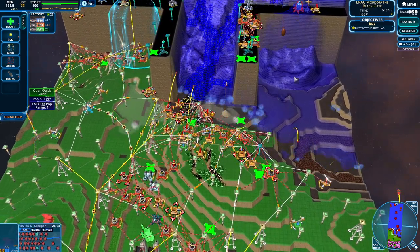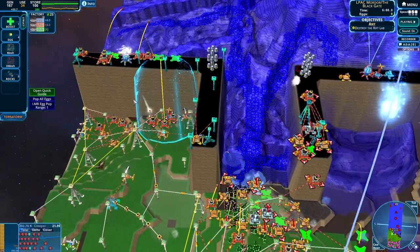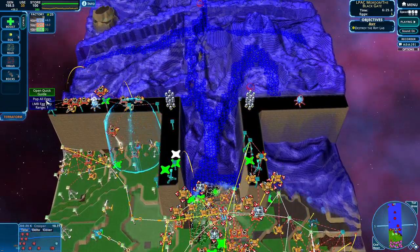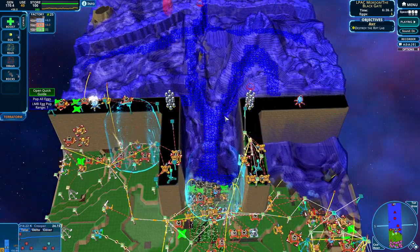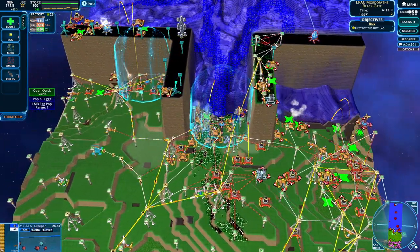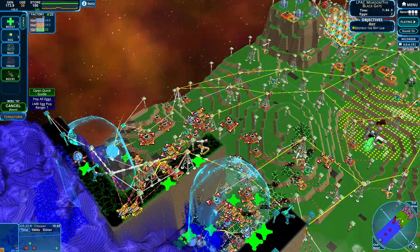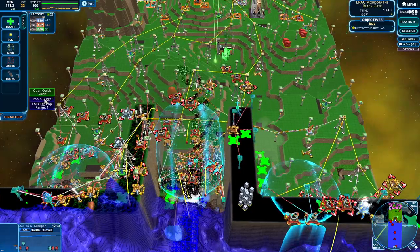They're able to just sort of keep creep back. We did maintain this area, which is amazing. This goes to show it's not the easiest. If we had a crimson here, I think we'd be pushing just fine. Unfortunately we don't have a crimson here, so we're still at the mercy of the creep production. Our backdoor attack is not doing the best. The question is how do we want to proceed?